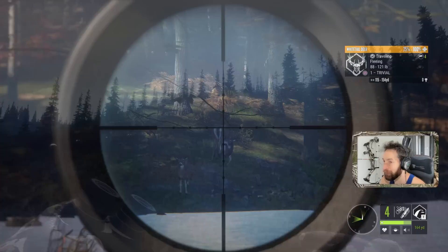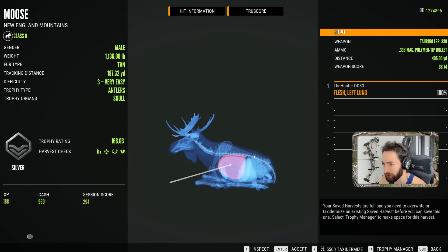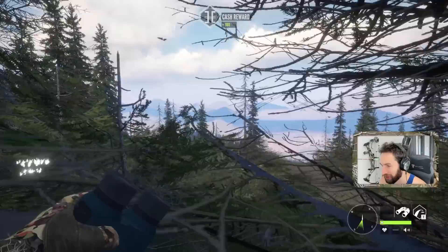We're back over here trying to find our bull moose that we shot from before. I believe he was bedded right about here — and we got a moose piled up right over here. Our shot was 406 yards and we made a nice left lung shot on that 168 bull with the 338 bolt-action rifle.